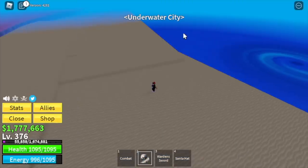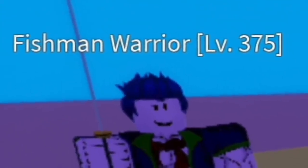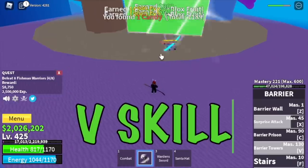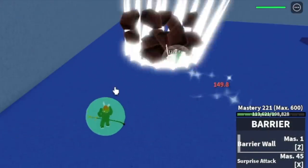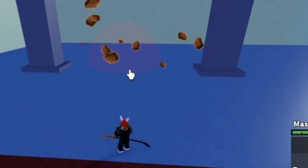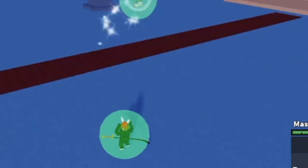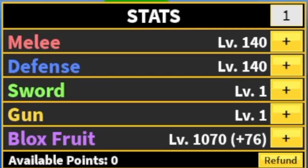Underwater City. We're going to start with the Fishman Warriors. Same combo: Z skill, X skill, Z skill, and V skill to finish it up. Goal here is to reach level 450. Stat check: 140 melee defense, 1070 Blox Fruits.